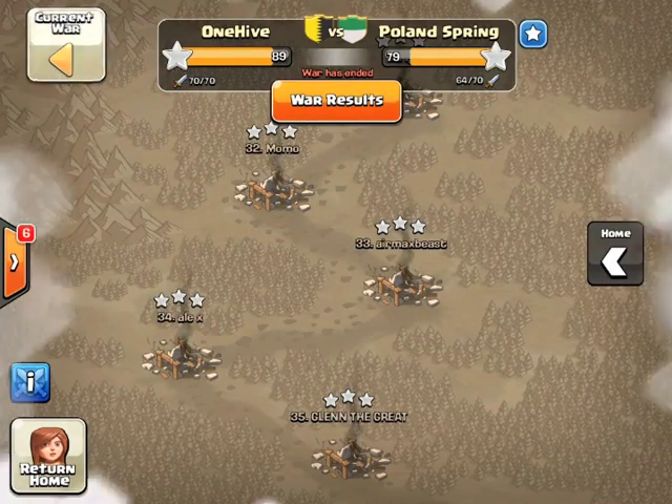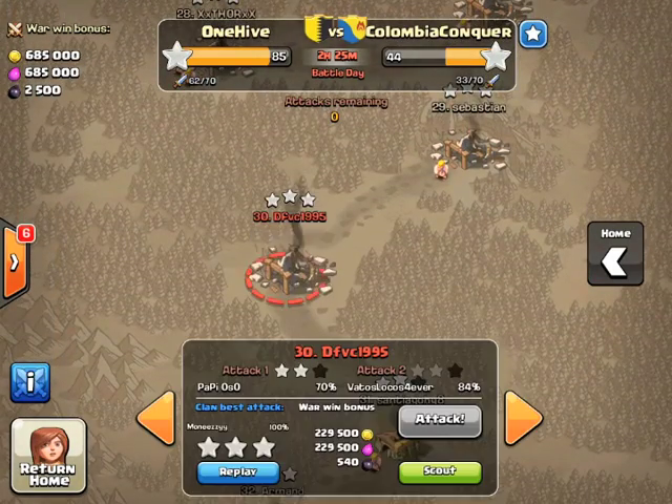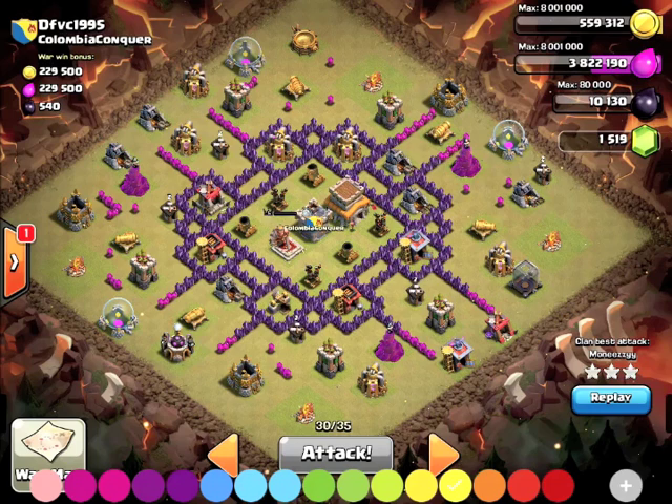So start breaking your bases down like that. We're going to look at another one - again from Money. She's got this strategy figured out. We're going to look at another one of her dragon raids and break down the base the same way. This one she comes in from the bottom, so it's going to be basically a mirror image. You've got essentially the same thing - three layers of defenses. The front layer is an archer tower and a wizard tower, the second layer is an archer tower and a cannon.